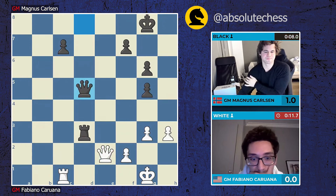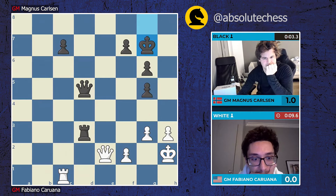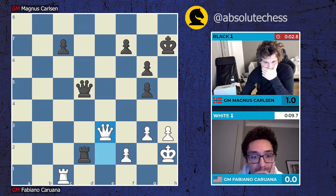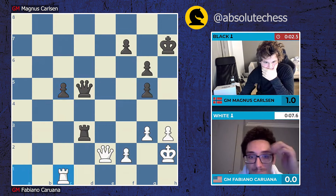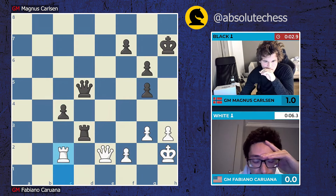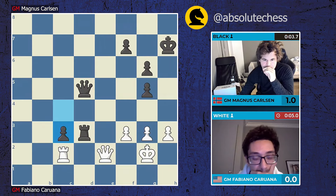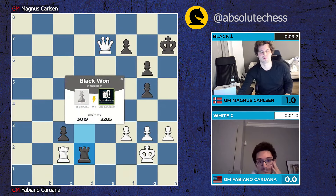A rook ending is much easier to hold than a queen ending with an outside passed pawn, so if you had to make a trade you want to trade the queens here, not the rooks. Three seconds for Magnus, he's making moves with one second left - trying to get a rook to the second rank and he just did. Rook takes c6, rook d1 - what a trap! Here comes rook d1 threatening - oh my gosh, he's making progress, he's just going to push it. He allowed rook d1 - h1, c3 - it's over! Magnus doing what he does better than anybody in the world.